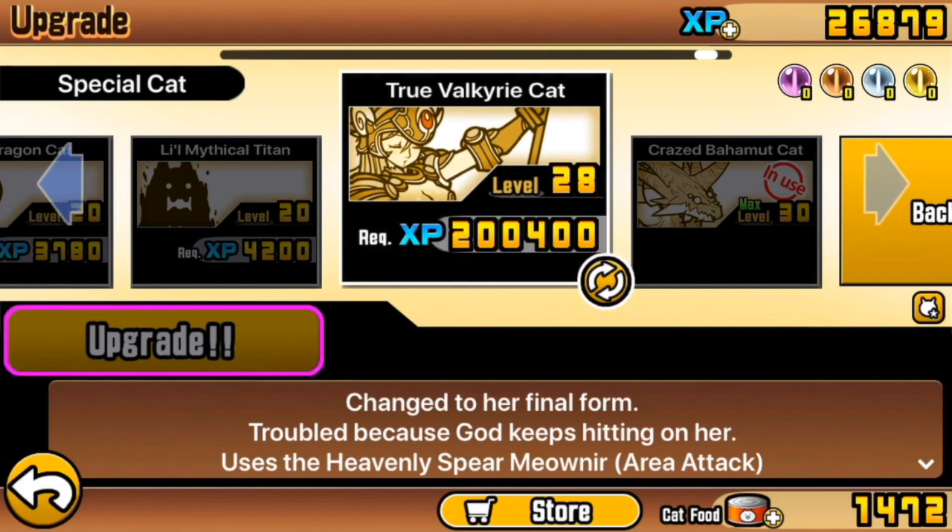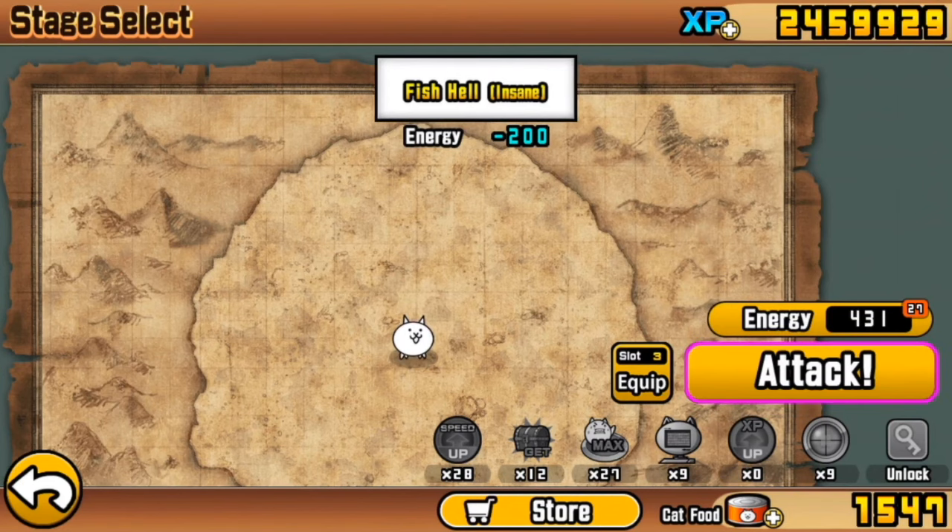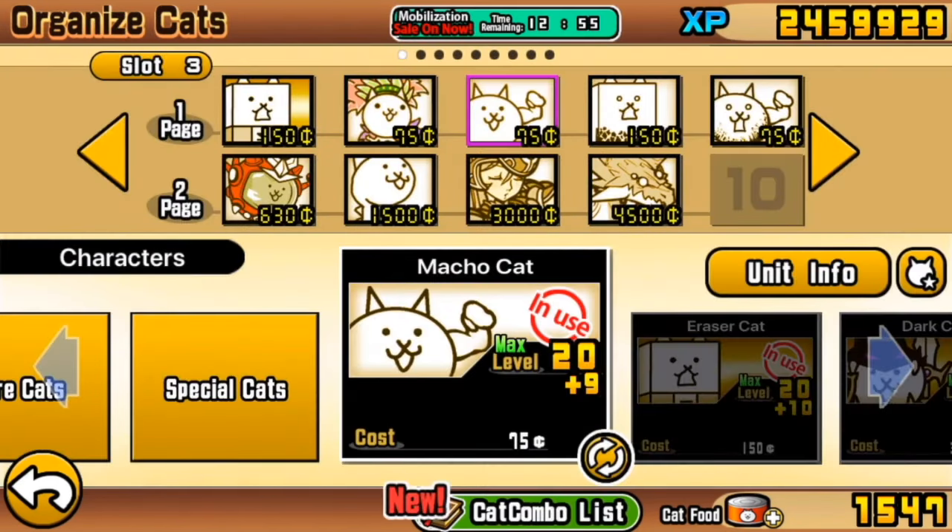There'll come a time relatively soon when Valkyrie ceases to be useful, but for now she still has some value. This is the Crazed Fish stage, Fish Hell Insane, and I will now show you the slot that I would advise you be using for it.